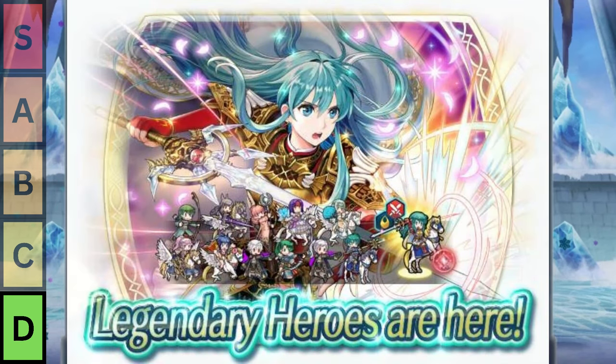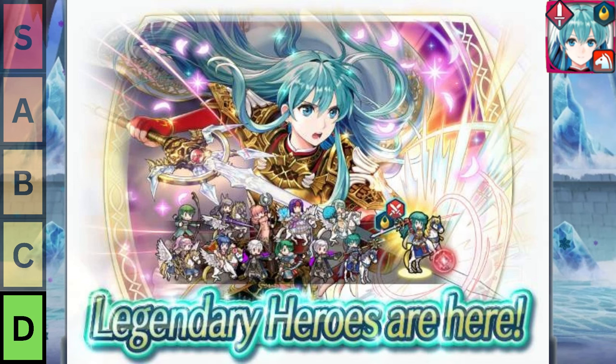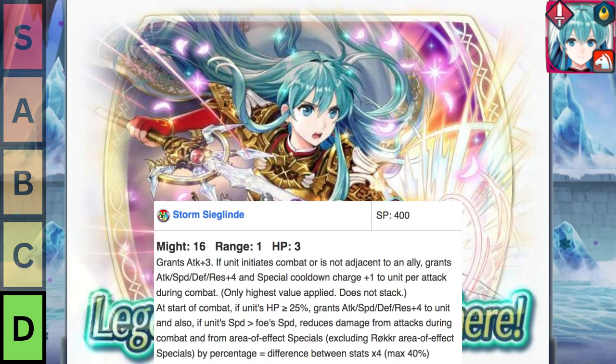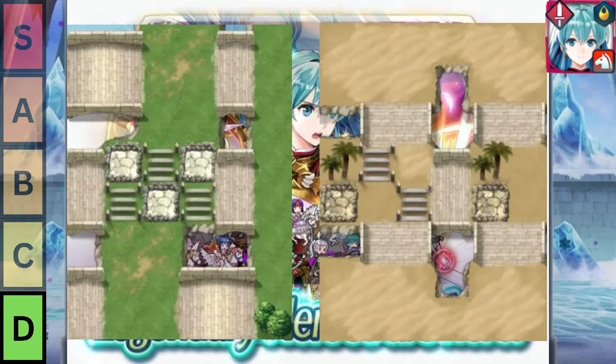Then we have Legendary Eirika. She has Canto 2, which sounds super nice, but she might as well have Canto 18, because the amount of spaces you can Canto just doesn't matter when you can't deal damage to anything. She also gets special cooldown charge plus 1 per attack, speed-based damage reduction, offensive no follow-up, and some true damage, but the bigger issue is that she doesn't support the team at all, and she's also a Cav, which is one of the worst unit types to be in Arena, because all of the maps are designed to be as annoying as possible for Cavs to traverse.